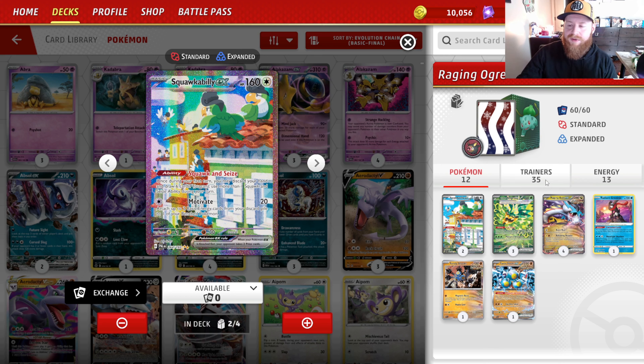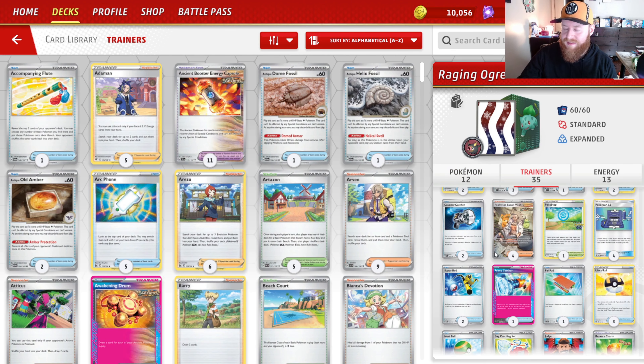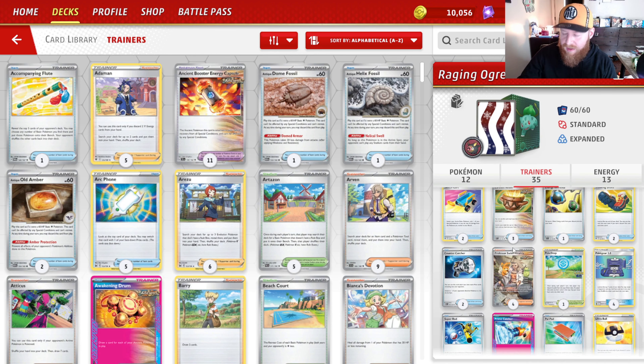This deck — if you're going second, it's not the end of the world. You want to go first most of the time, but if you go second you're probably just going to take some early prizes. As for the item cards, this is very similar to Andrew Mahomes' list, but I just wanted to go ahead and cover the deck anyway. Instead of the regular Catcher, I put in Counter Catcher because I have very bad luck with coin flipping.